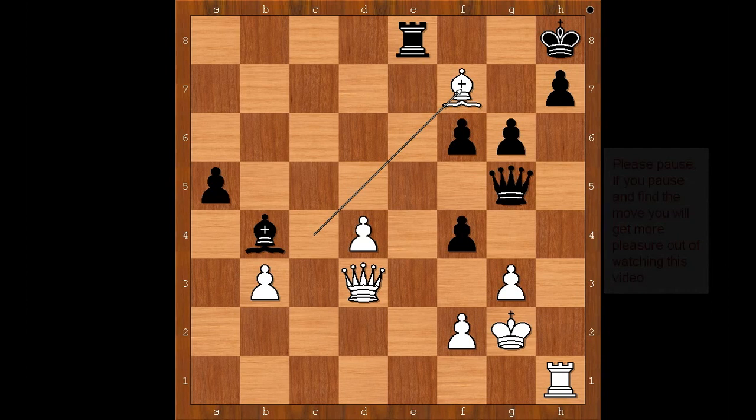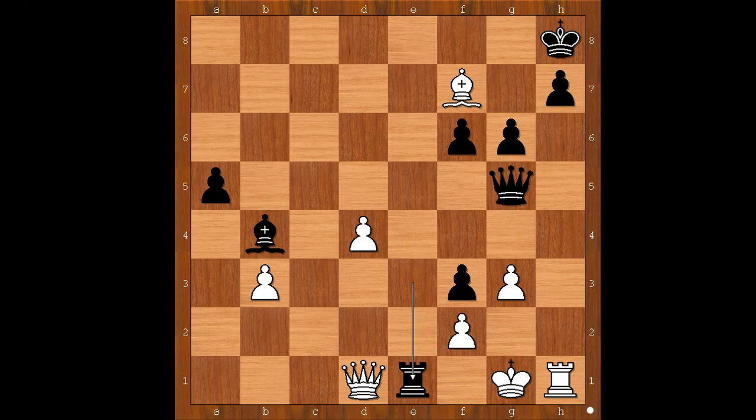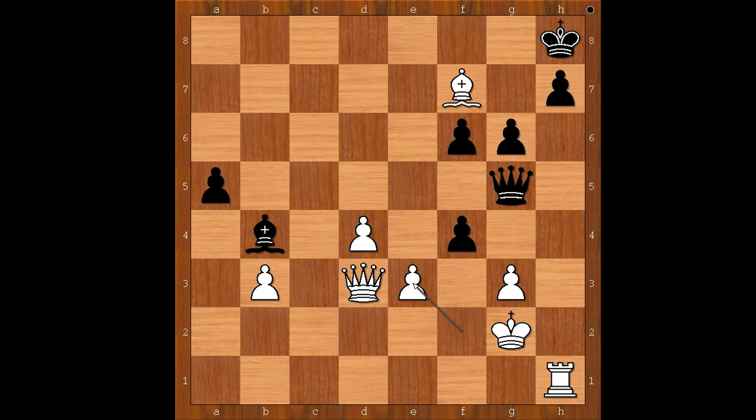Did you pause? What did you find? Ian Nepomniachtchi rose to the occasion and went for glory with a killer move — rook to e3. What a move! White to move: if white does not take the queen, let's say white plays queen to d1, then f3 check, and after king to g1, rook to e1 — and black is winning.